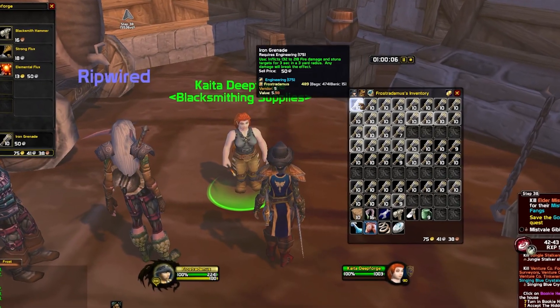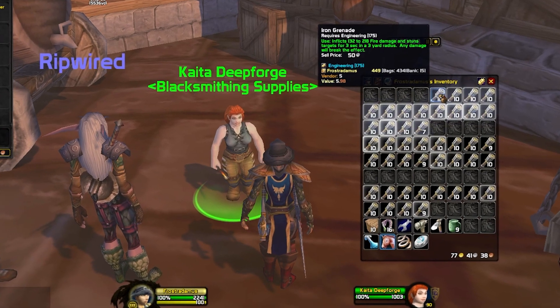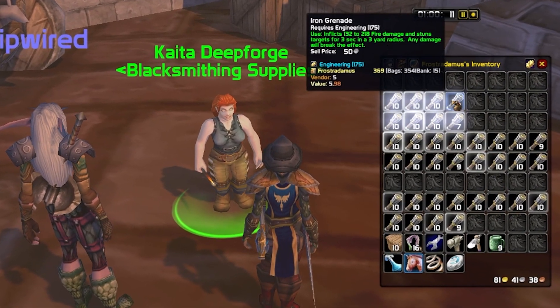One stack of 10 iron grenades will sell for 50 silver, which means we have to reduce our crafting price below that.